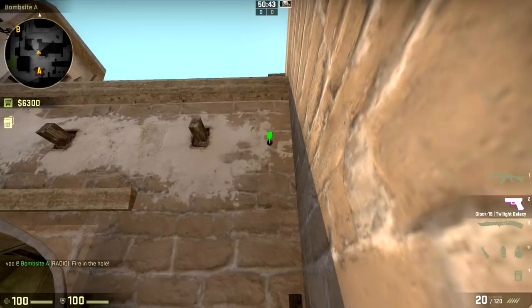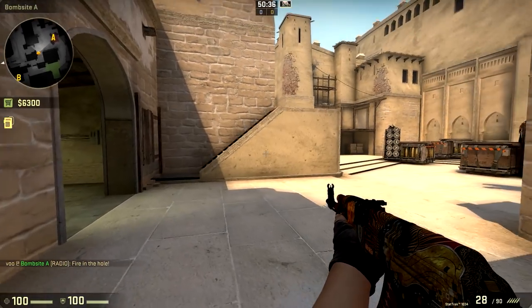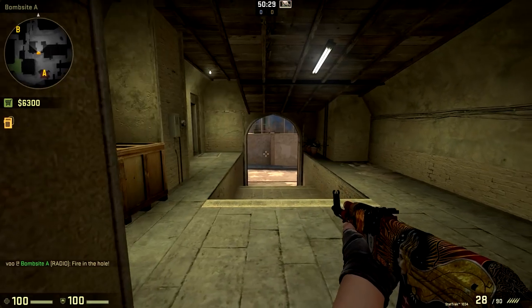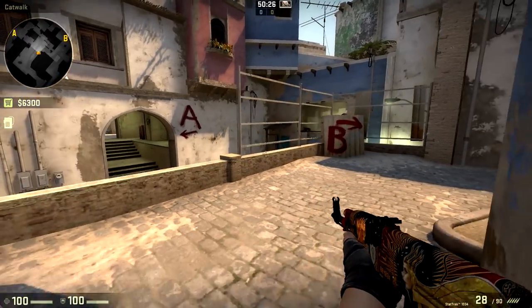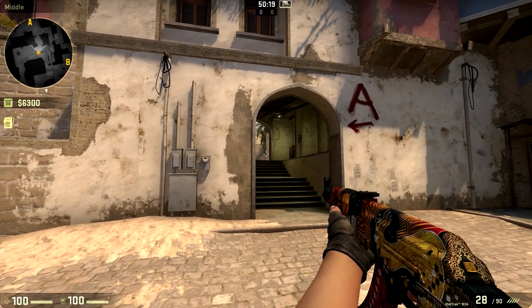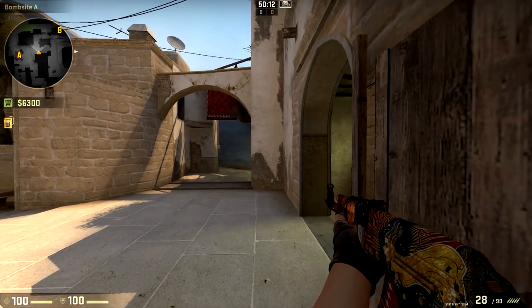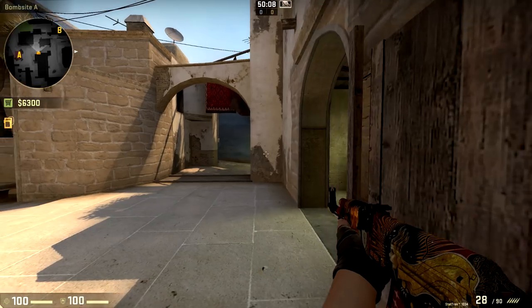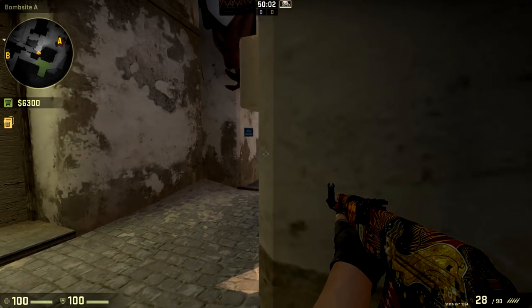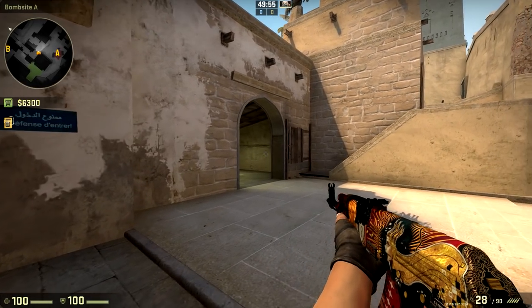If they're executing into A, you can do the typical quick flash and peek out for some frags. The tough situation is if you're stuck on the other side of connector during an A execute — you have to worry about fully clearing connector and the potential for an AWPer to be posted up waiting for you to peek. While this is a bit vulnerable, there are benefits, and you want to switch it up to keep opponents guessing. Any specific spot you play above connector in this jungle area can be exploitable if opponents know you'll be there.